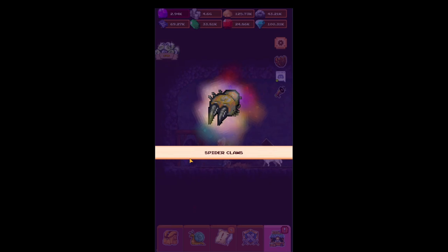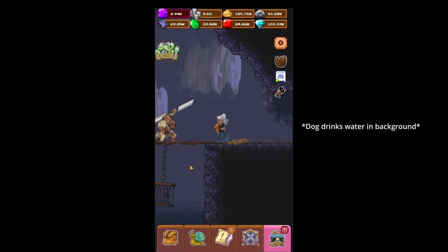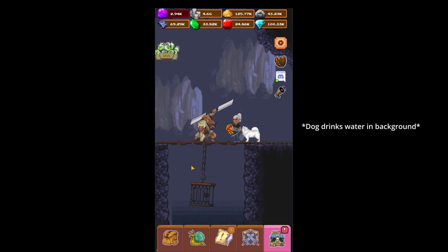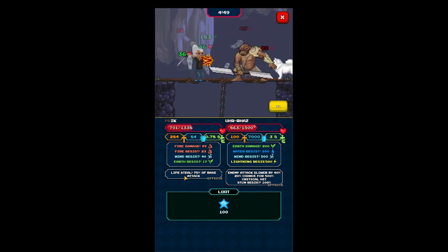And now we're at Ur-Ra's. Ur-Ra's is a pretty clean sweep. All you got to do is just walk up to him — easy win. Because we got the lifesteal.